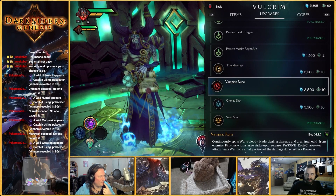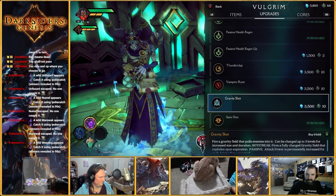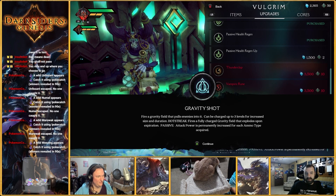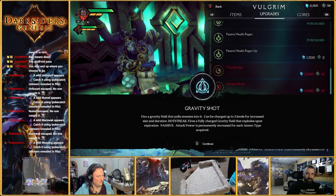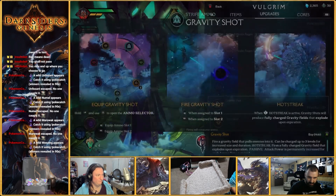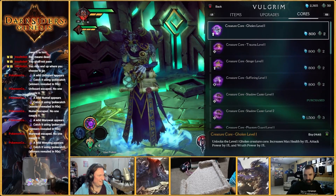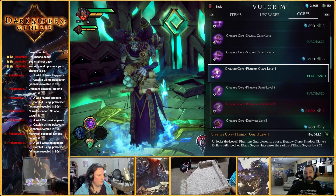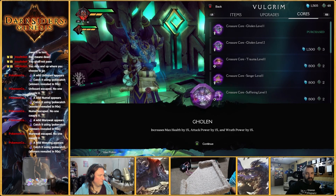Gravity Shot and Vampiric Rune are available now. Vampiric Rune is for me — yes. Fire a gravity field that pulls enemies into it, can be charged up to three levels for increased size and duration. Hot Streaks fire fully charged gravity fields that explode upon expiration. That looks cool. I think I have all of my things now. There's a lot of new cores as well.